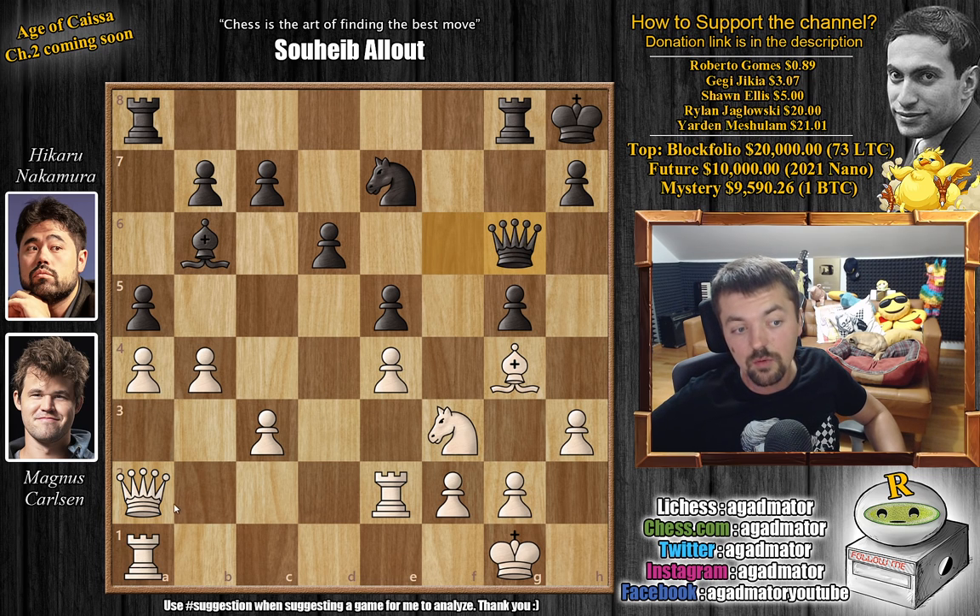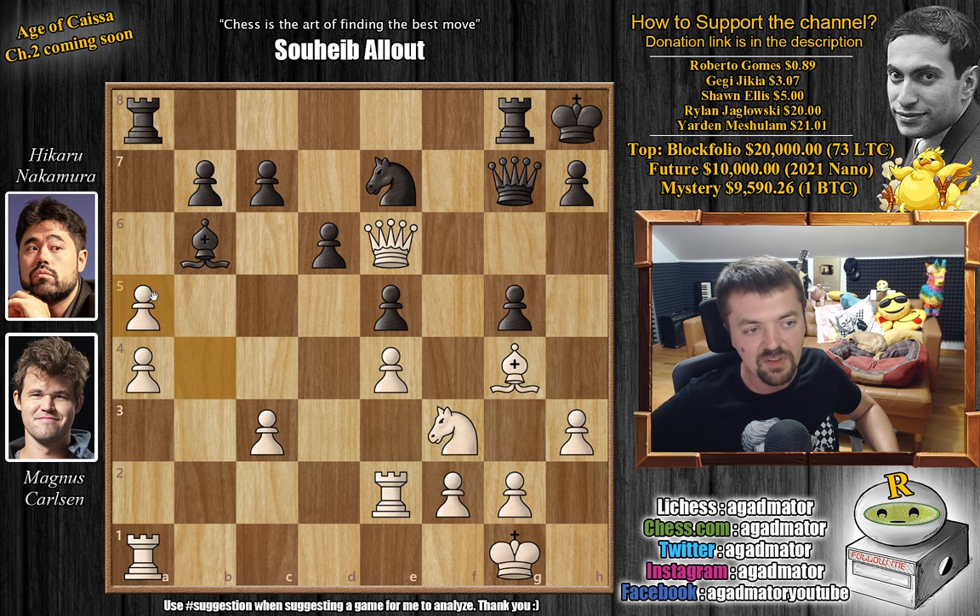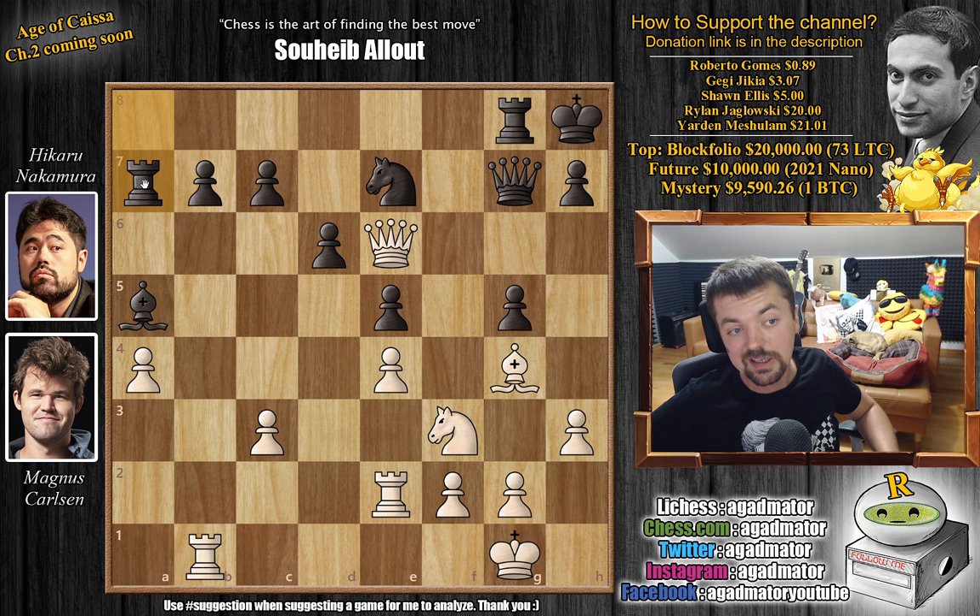Magnus wants to play queen to e6 and maybe trade queens to survive the attack. Hikaru just plays queen to g6. We have queen to e6 by Magnus, and now Hikaru goes queen to g7. Here Hikaru misses a nice move: h5. After h5, the bishop doesn't really have any good squares — you could go to f5, but only then queen to g7. And the problem with capturing on h5 now is that knight f4 just wins material as the bishop and rook on e2 are both under attack. A slight improvement, but okay — queen to g7 by Hikaru.